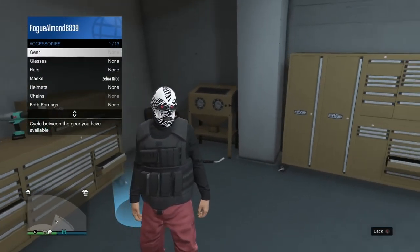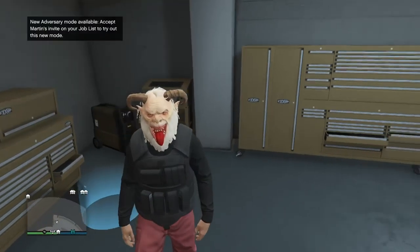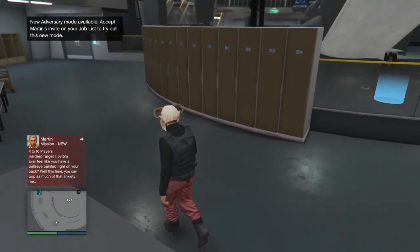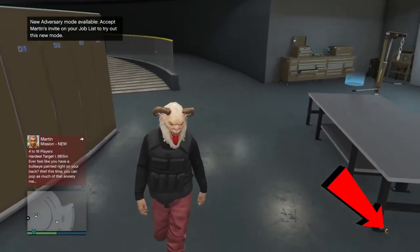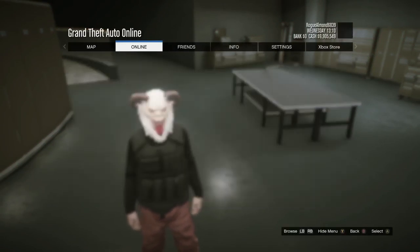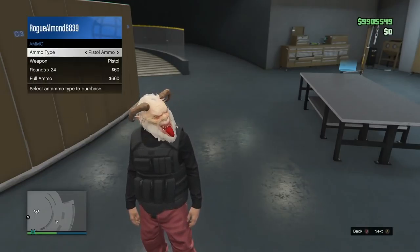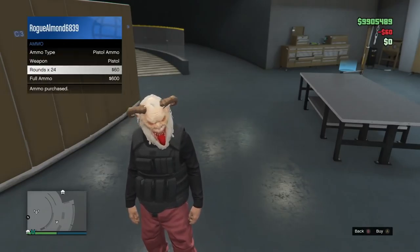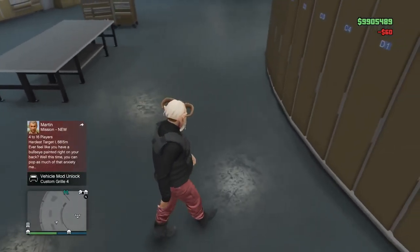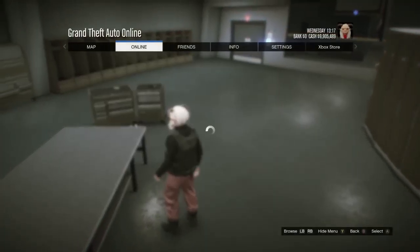Now go ahead and go to your style and change something — one of the accessories. Put on a mask or anything, and you'll notice an orange save icon at the bottom right. That's what you want. Not only can you change an accessory, but you can also buy ammo and that'll also give you an orange save icon. You can also select an outfit or things like that, and you'll get the orange save icon at the bottom right.